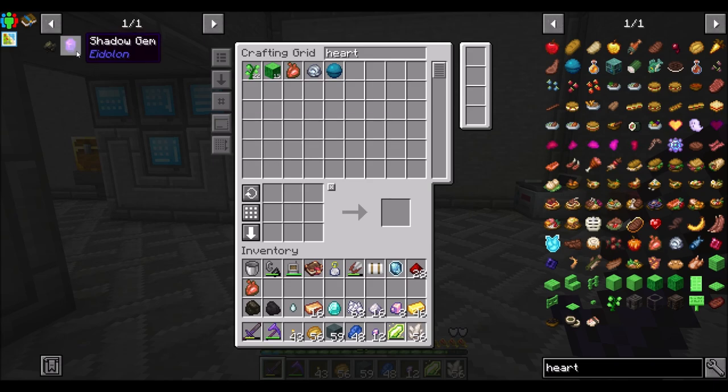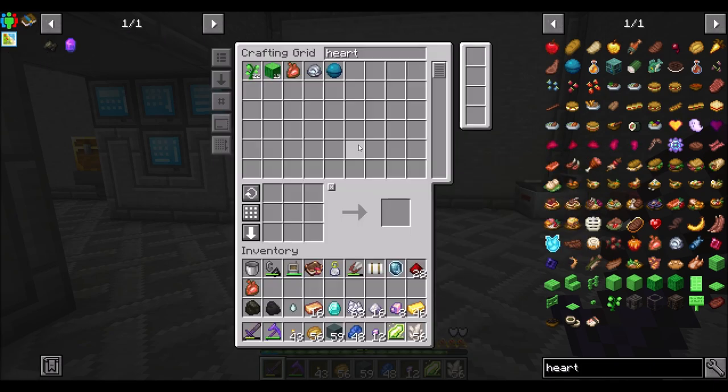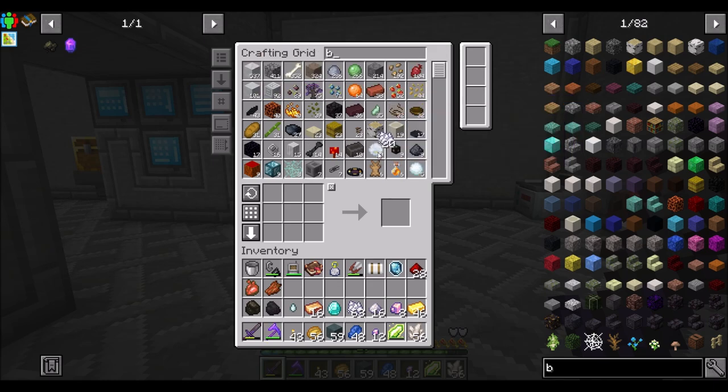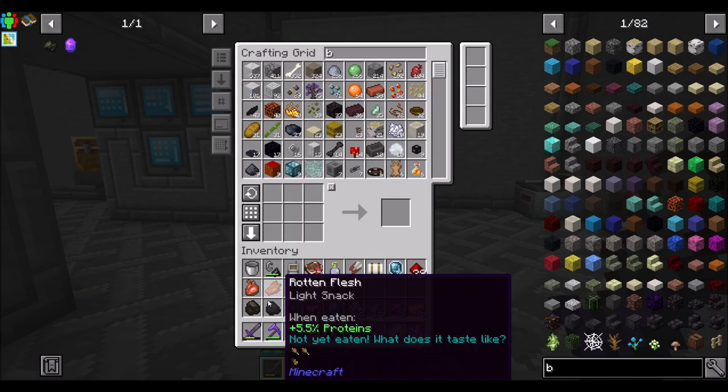That said, we should be good to go now. So let's get our essence of death crafted. We're going to need zombie heart and rotten flesh — that'll be your first thing. Then we need two bone meal. I already have a bunch of bone meal, so that's cool. Two bone meal, and then two stirs, and then a charcoal.